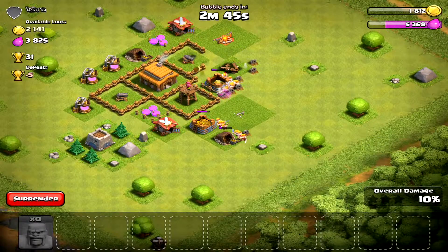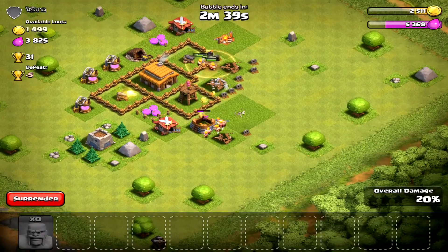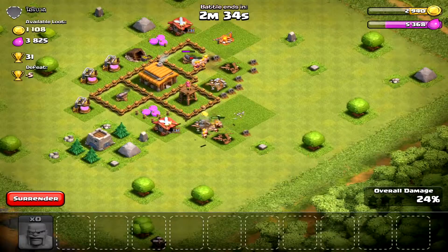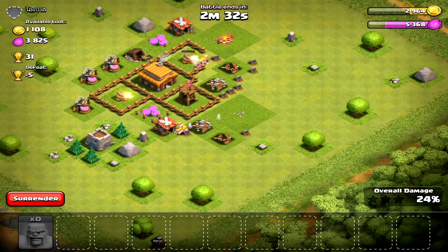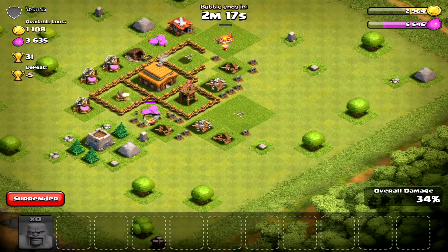They're gonna take out everything there, they're gonna take out the army camp, they're gonna take out the gold storages and the gold mines. I'm not sure how far we're going to get into this base — we might get the elixir, not too sure. Some of that gold is gonna be in the town hall which kind of sucks, and our troops are about to die. We're just gonna let it go just to get that percent damage — we're actually gonna get some elixir.